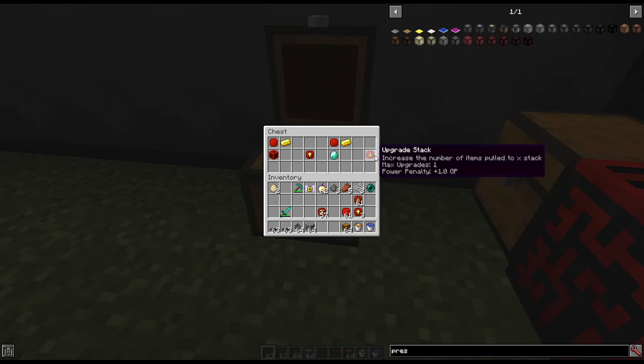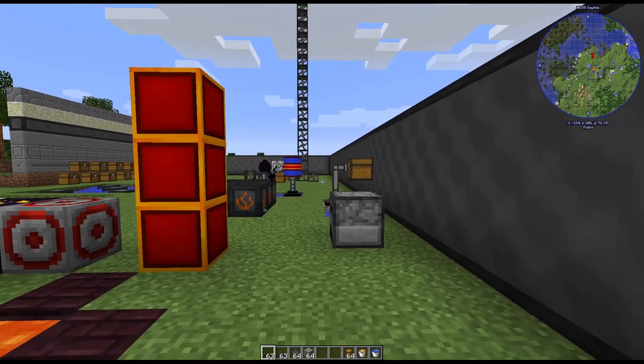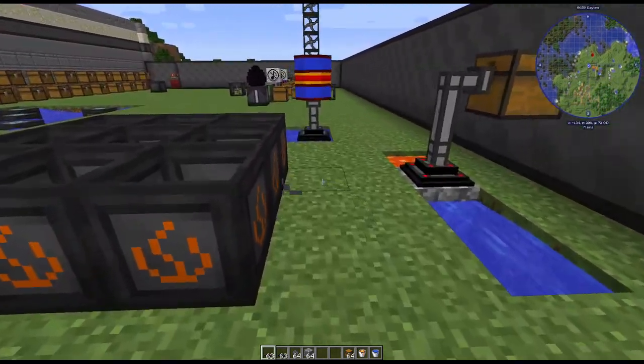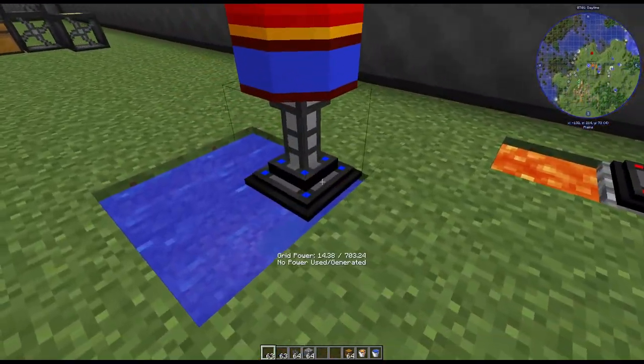There's also the stack upgrade, and this is one per transfer node. The recipe is one upgrade base, a gold ingot, and a diamond. It makes the node transfer a full stack at a time, and I'll show you why that becomes very important.